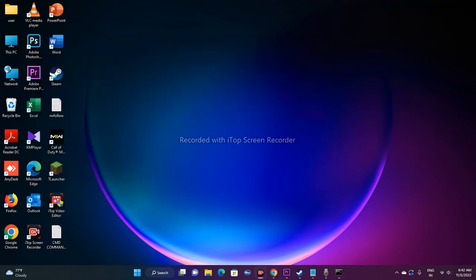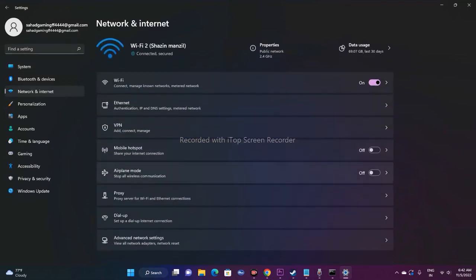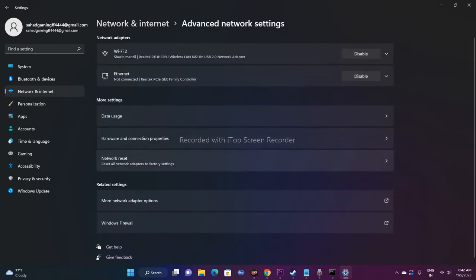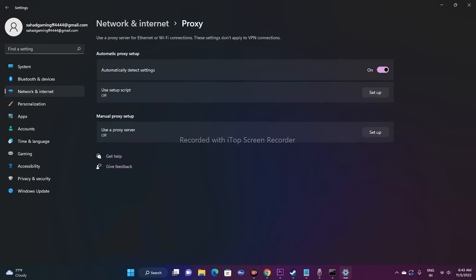Step six is to disable the manual proxy. Go to Settings > Network and Internet > Proxy. You'll see 'Use a proxy server' — make sure this is turned off. It is very important to completely disable it.